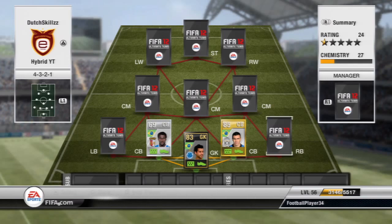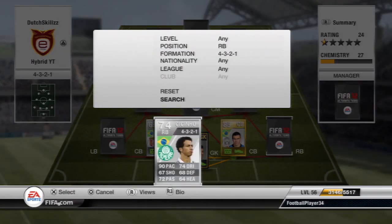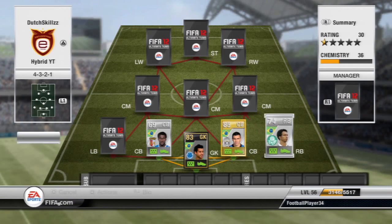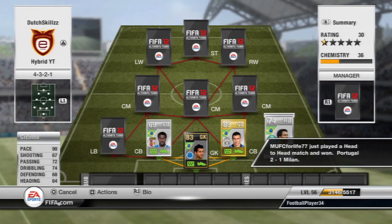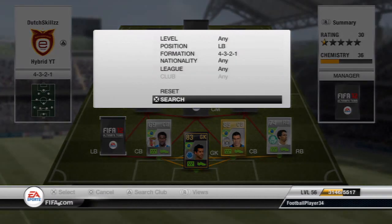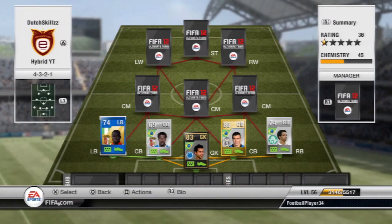Moving on to the right back, we're going to have Cecino. I needed any right back for this squad and chose Cecino because he has 90 pace and four-star skills — everything you need in a fullback. He also has a brilliant long shot and he's the second Liga Brazil player in the squad. I could have gone with his Sevilla version since that's where he transferred, but his original card was a bit cheaper on the market.